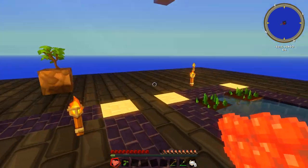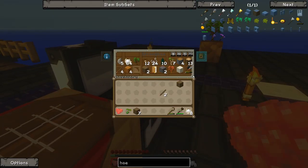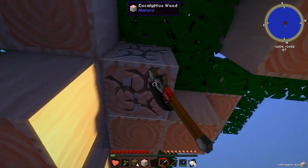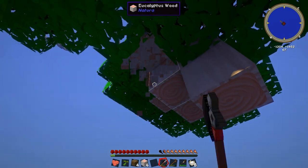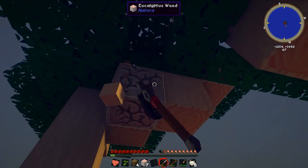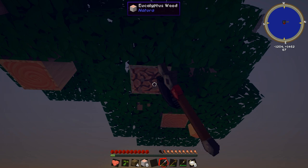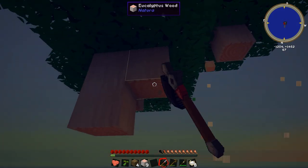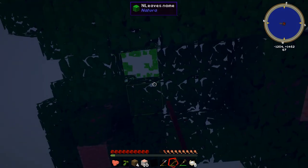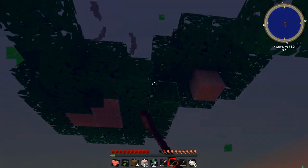I kind of want to break this eucalyptus tree down so we can get some more saplings to get more dirt and plant more stuff. Eucalyptus is not the way to go if we're after saplings - this tree is going to be a pain to take down because there is so much wood. But we got one eucalyptus sapling back, then two, three - we've got loads of them! We can make more eucalyptus trees and get more pink wood.